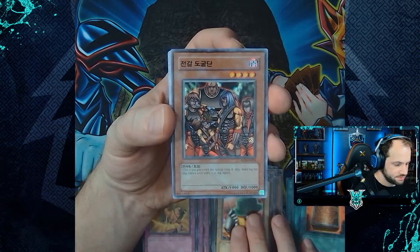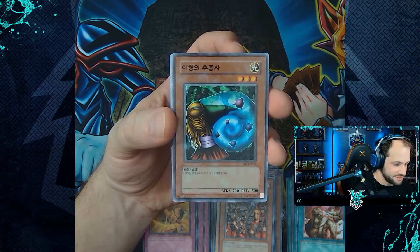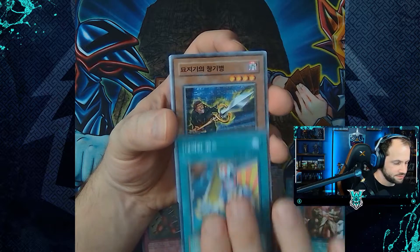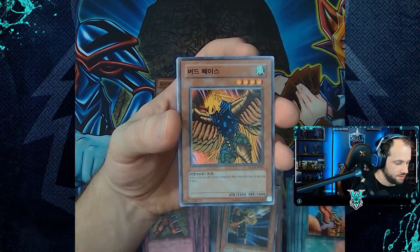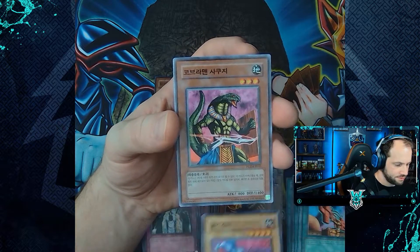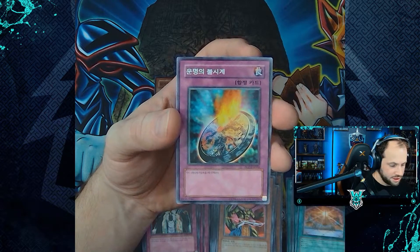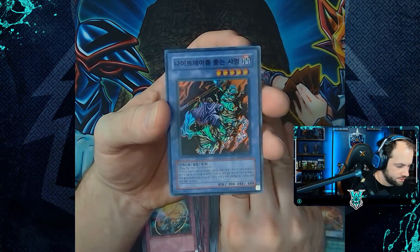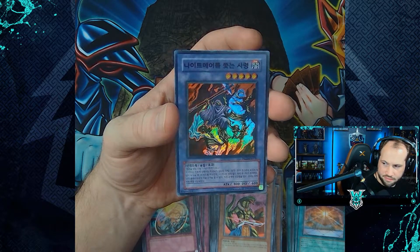Continuing: Dark Scorpion Burglars, Call of the Mummy, Servant of Catabolism, Needle Wall, Reversal Quiz, Gravekeeper's Spear Soldier, Buster Rancher, Bird Face, Right of Spirit, Master Kyonchi, Pyro Clock of Destiny — and we pull the rare of Book of the Moon. Then another super rare: Reaper on the Nightmare, and D-Tribe.